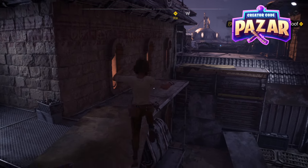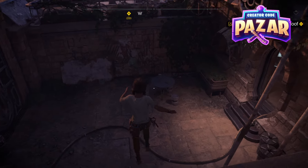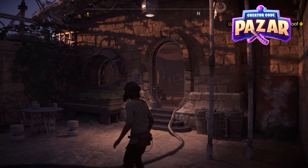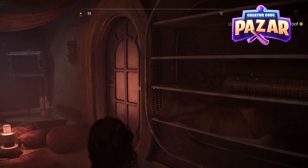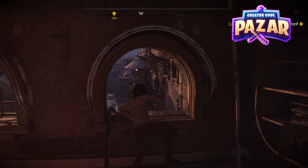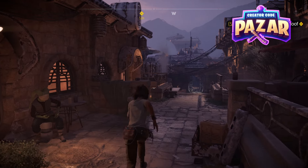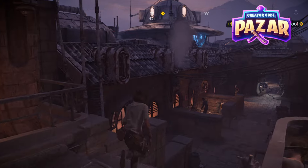We're just going to be taking these parkour areas and running across. This is probably the tricky spot — once you get down here into this house, a lot of people think that you go through the store. That's what I thought originally, but you're going to find this window and hop through it to get out. Took me a while to figure that out in my first playthrough.